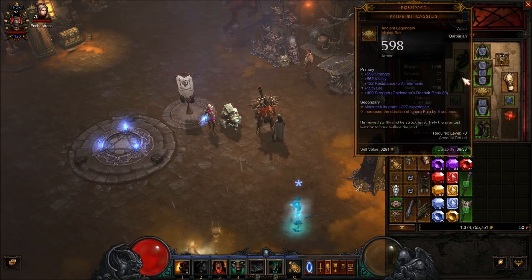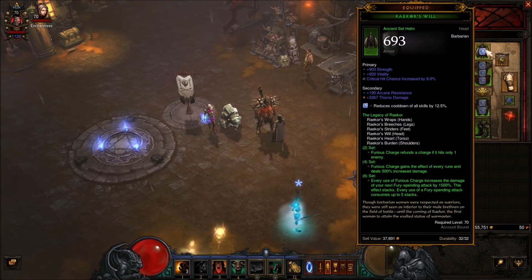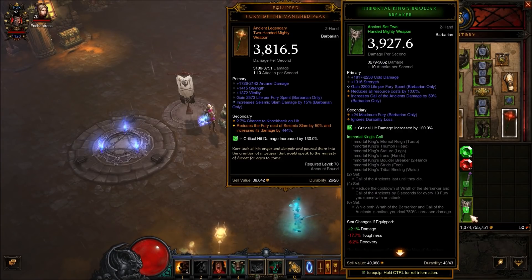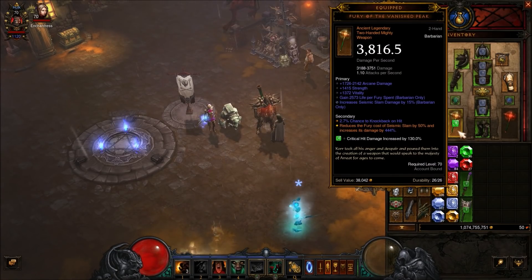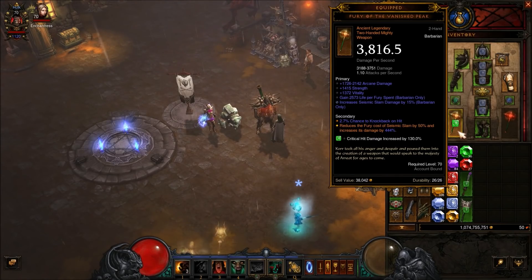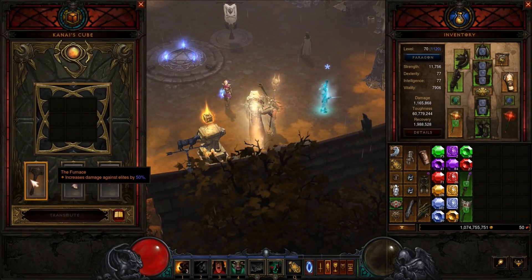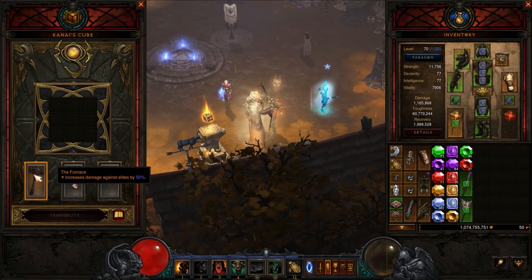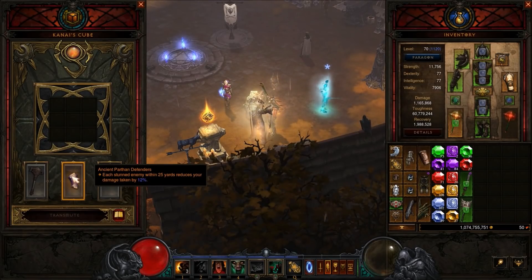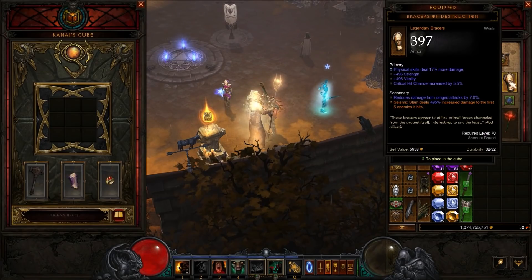We've got the entire six-piece Raekor bonus. We've swapped our life gem for a reduced cooldown gem and we're at 1.1 million health. We've swapped the Immortal King's Boulder Breaker for the new Fury of the Vanished Peak, which can roll up to 500% — mine's only at 444% but it's still a nice buff. In the Cube we're running the Furnace. If you had a really good Furnace equipped, you'd cube the Fury of the Vanished Peak instead. We're also using Bracers of Destruction, which roll up to 500% — I've got 495% — and they have reduced damage from ranged attacks, which is super nice.